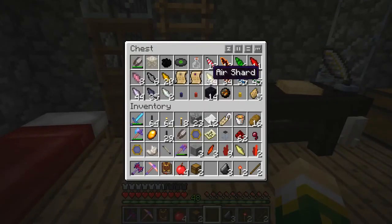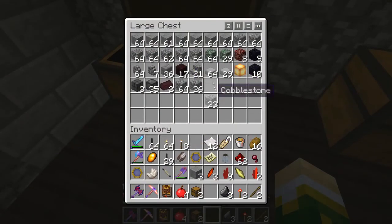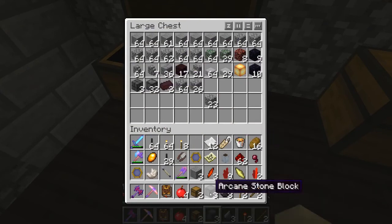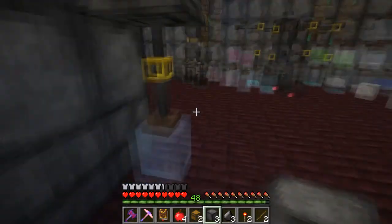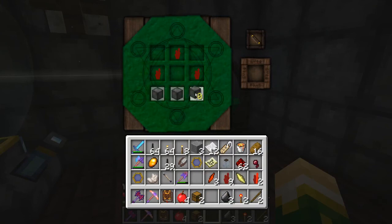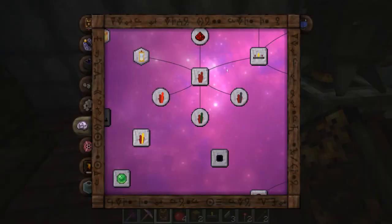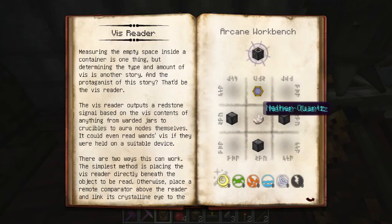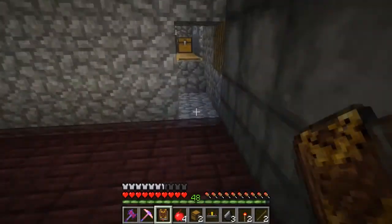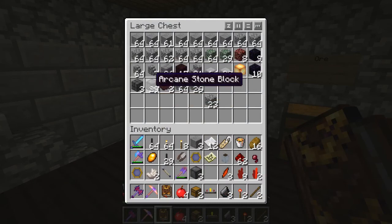I had gotten an air shard out for that but apparently forgot to bring it back out. Any one of those can go in there - one, two, three - and an air shard there. Now we have our remote comparator. We also need the vis reader: three arcane stone, a thermometer, another crystal - we need three more of those.